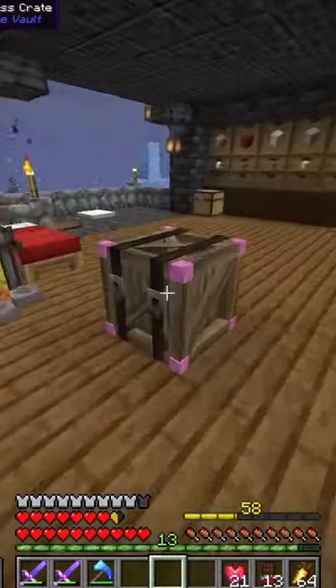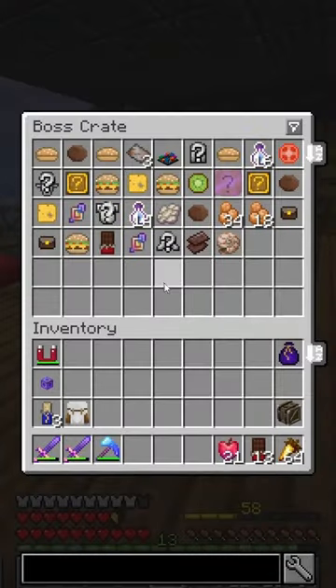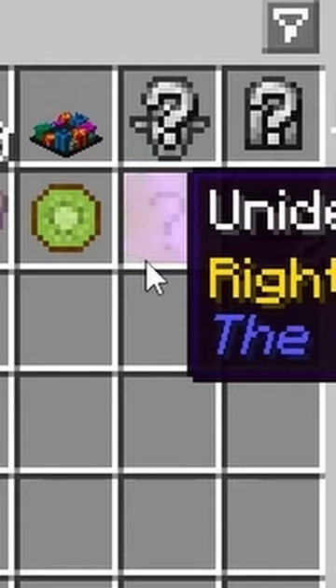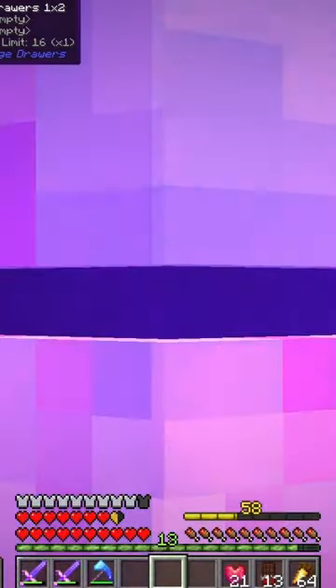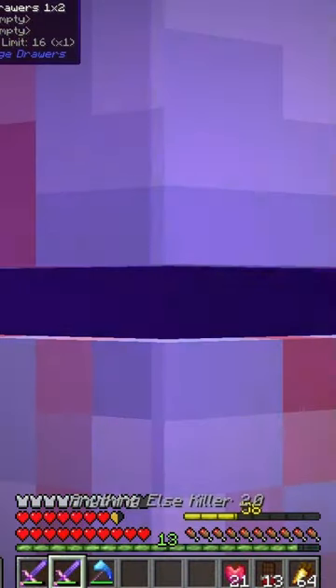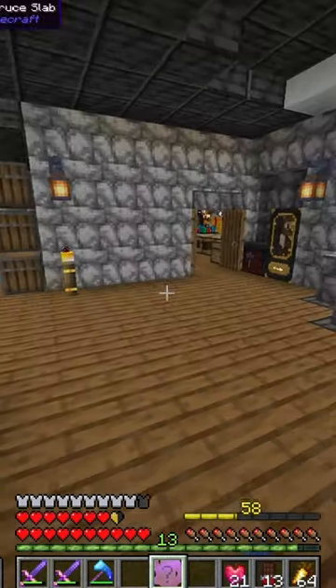Now let's see what we got in the boss crate that we defeated. Let's take a look. Ooh, let's see what that is — it's an artifact. That's my first ever artifact. I guess we should identify it. Here it goes.